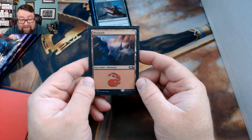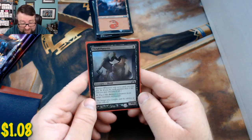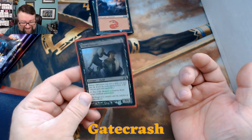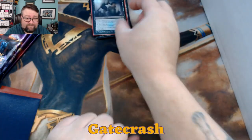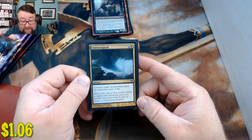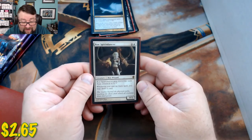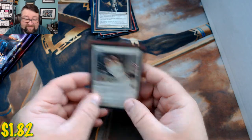For a foil basic, we got an M19 Mountain. The random foil is a Thorn Parasite — I'm drawing a blank on that set symbol. Our common worth at least a buck is Counter Squall — love this card. Our first rare is a Core Spirit Dancer, and our second rare is a Silence. Good stuff!